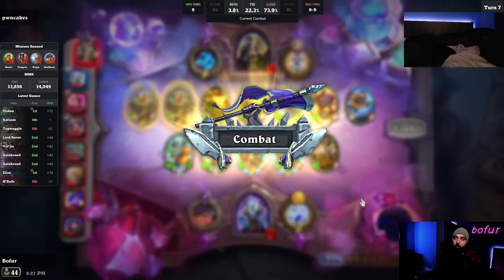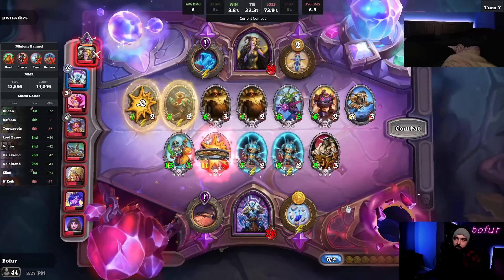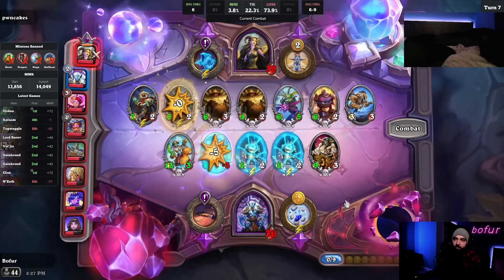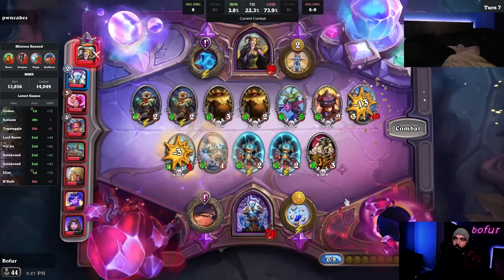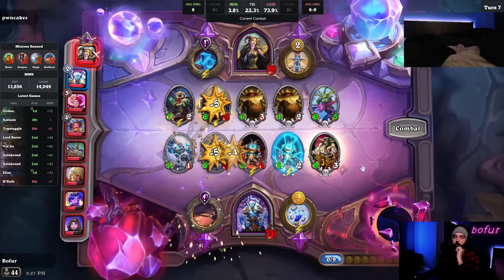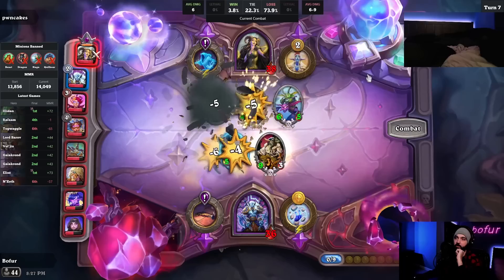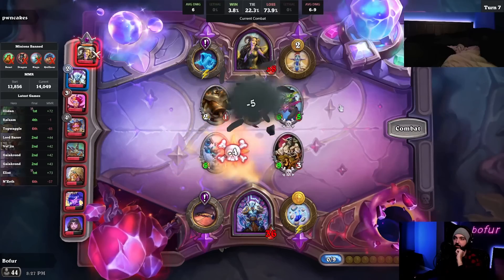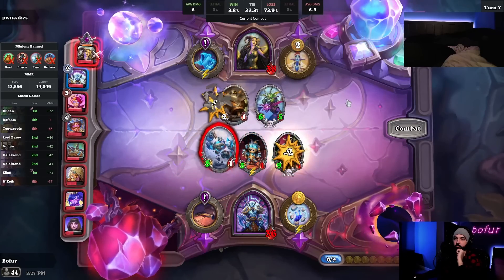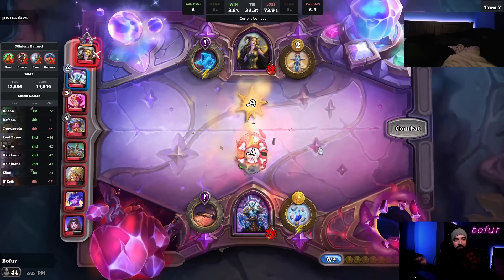Otherwise we'd probably take Hogger quickly. This is a crapshoot this round — we don't really know what this board is. But if it's this... could be a problem. At least we didn't reset the Deflecto before the first one died. Never mind. Could be a problem, he says. Don't mind me, just 3-percenting some dude.